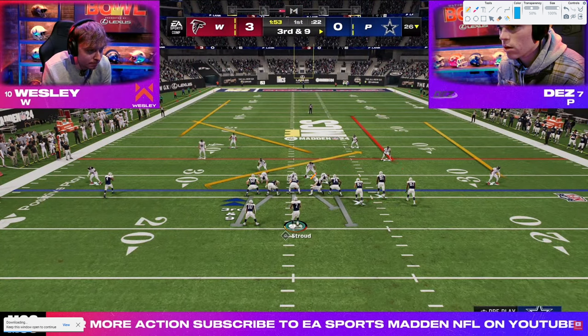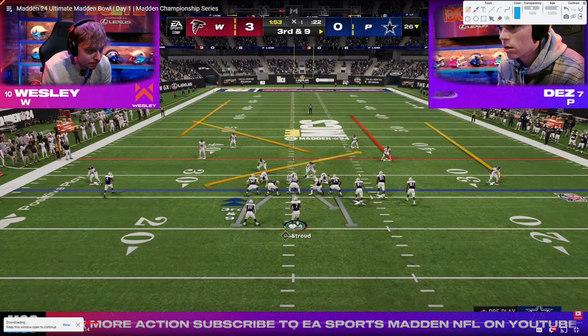Big John is kind of bewildered. Let's go ahead and get into what exactly is going on. The play that Wesley is running is called Free Safety Zone Blitz out of Dolla. We're actually going to show this to you in practice mode in just a second.